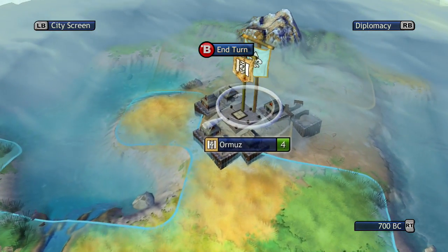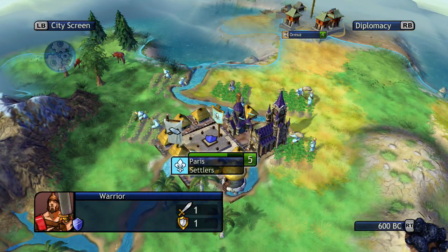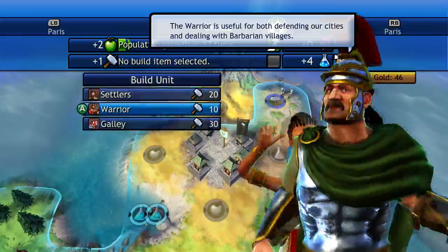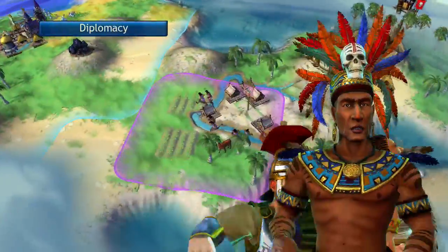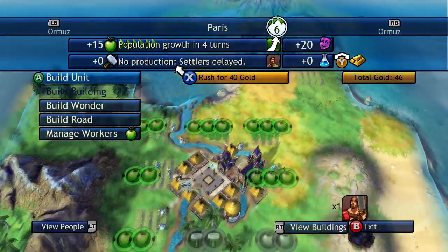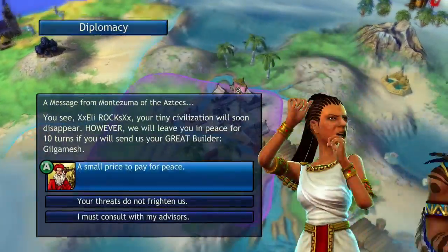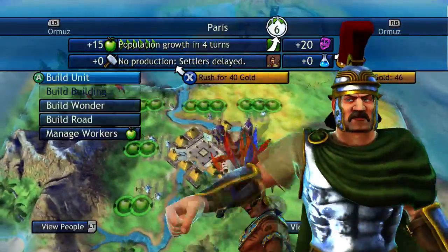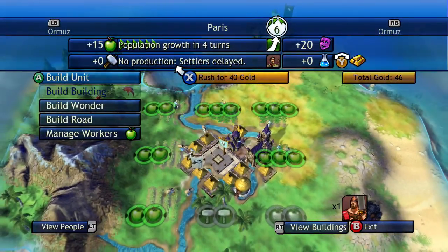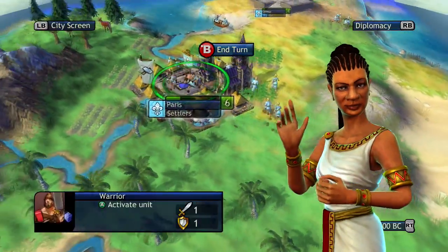We're about to convert Ormas — we get a free city from that. It's not the best, but for technology we will definitely take it. The Aztecs are trying to destroy us. Considering we had no technology and then we get this city — they want something, but I'm definitely not giving you Gilgamesh. Look at all this food: 15 food. Paris is growing very, very quickly.